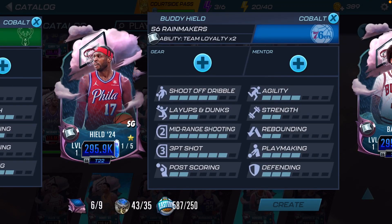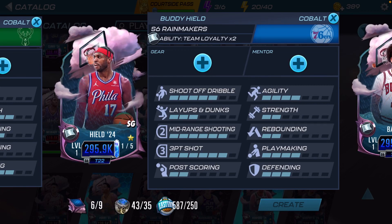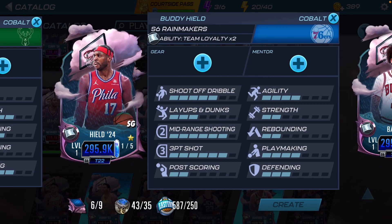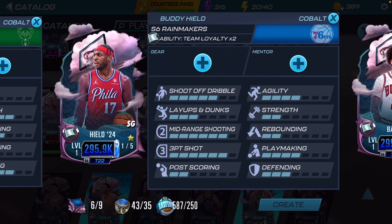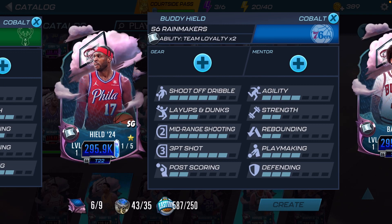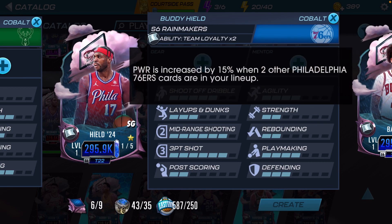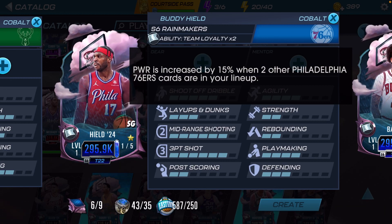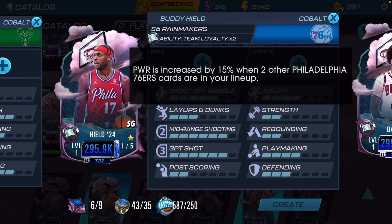What's up y'all, I'm here with an NBA 2K Mobile video. I'll be doing gameplay with the Rain Makers Cobalt tier Buddy Heild. He's going to be a new player for me to use in this game and I'm actually very excited. As y'all can see, he has the team loyalty ability — if you pair him up with two other Philadelphia 76ers players he's gonna get a 15 power boost. We're gonna go ahead and put him into a team.